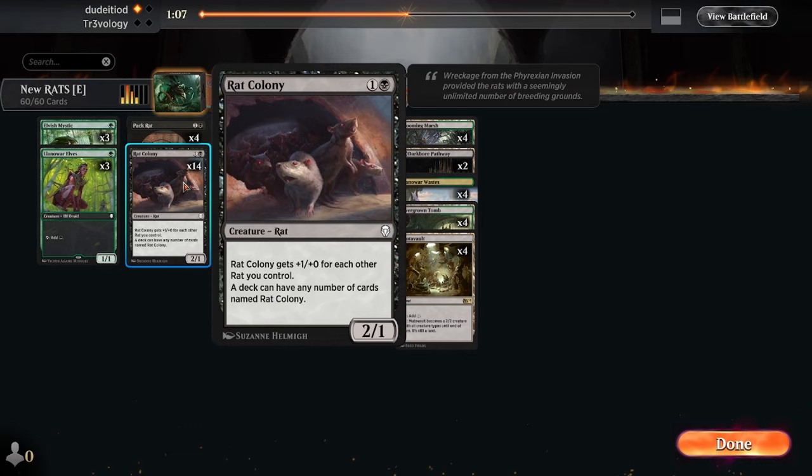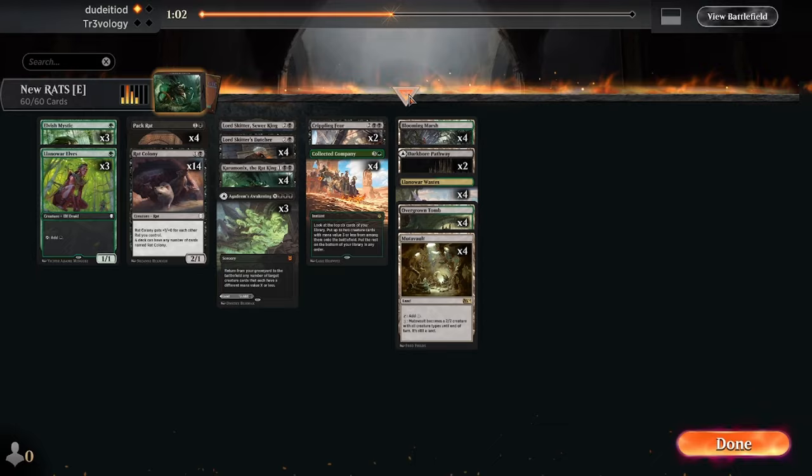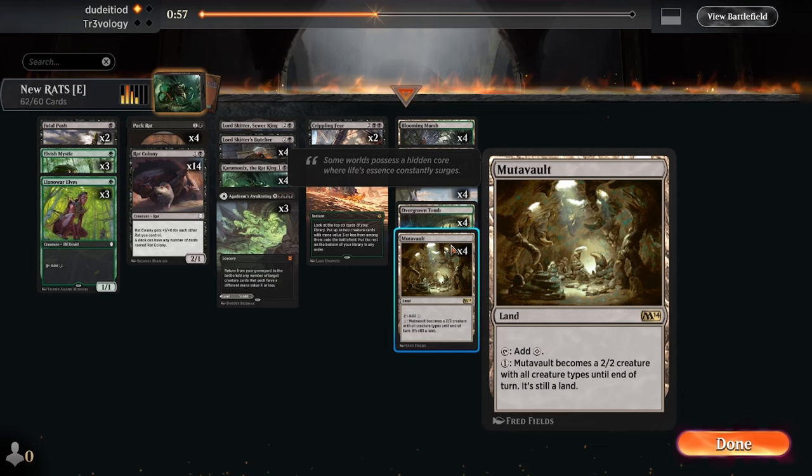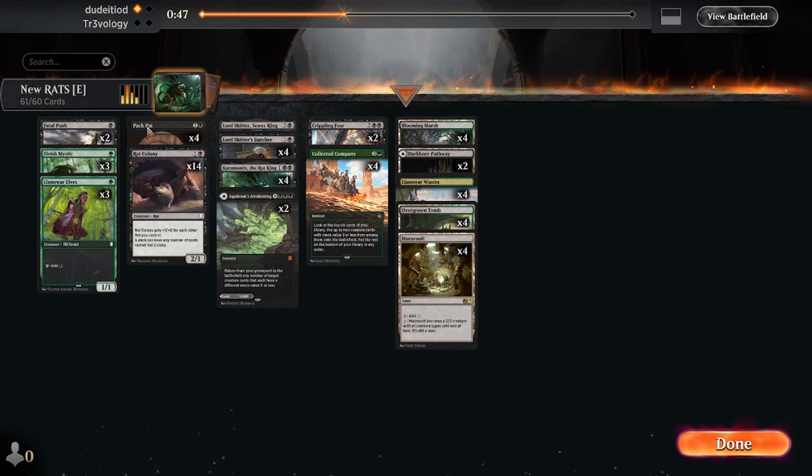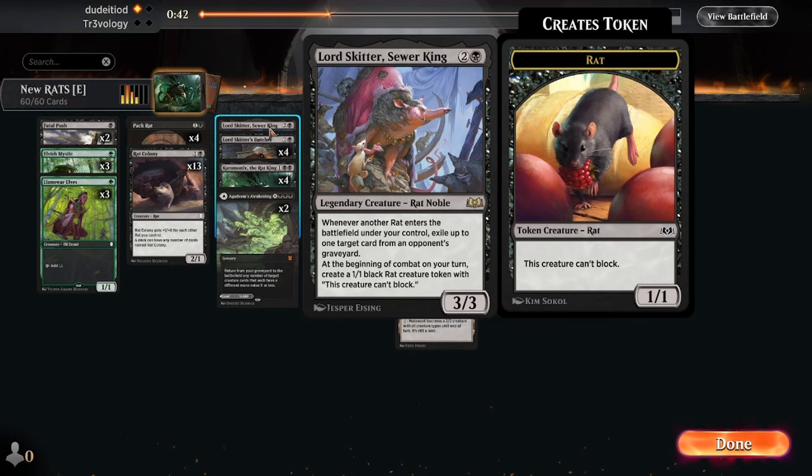I'm pretty torn here — maybe the Fatal Pushes are better. Fourteen mana worth of stuff in play, one, two — get my colony. We'll leave this just to populate. Also as we actually noticed, being able to exile cast ingredients is actually relevant.